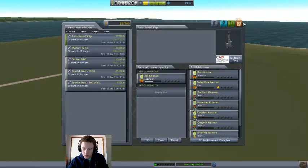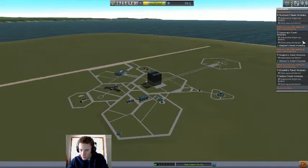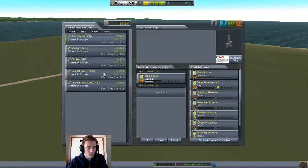First of all, I need to check who's going where. Orbit, orbit, orbit. Okay, that makes it easy — they're all going to orbit. So I'll use my rocket, the tourist trap orbit. Yes, because that's the name.